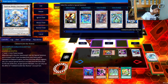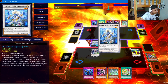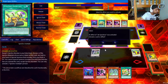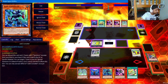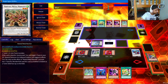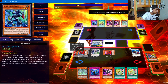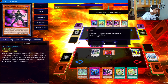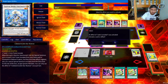Chain one, chain two, chain three Jet. We add Converter to hand. We special summon Doppel from the grave and Converter from hand - one two - draw. We make Herald of the Arc Light, put it up top, draw again, then activate Converter's effect to revive Shaman. Shaman is very important here.